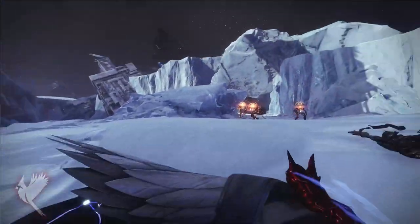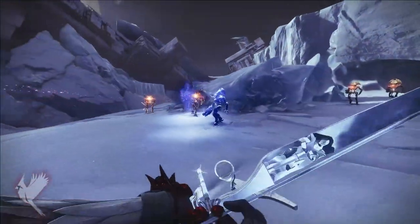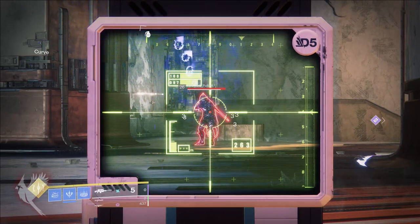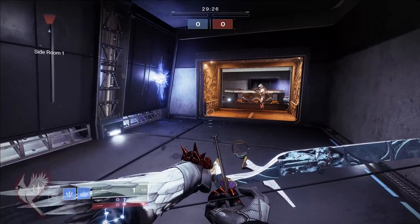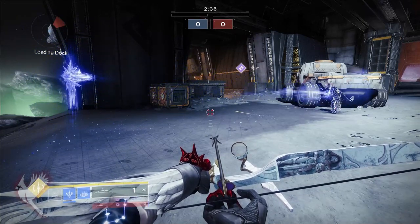And finally, there's Warlocks with Bleak Watcher. This has 1 fragment slot. Warlocks can charge your grenade and throw it on the ground to summon a stasis turret, which shoots projectiles that freeze enemies. This turret is stationary, can shoot targets up to 30 meters away, lasts for 25 seconds, and can be destroyed. On Guardians, it needs to hit multiple shots to freeze, otherwise it will just slow.